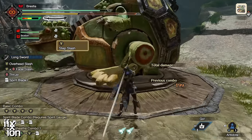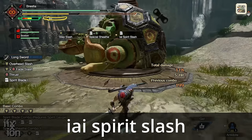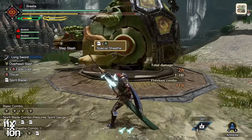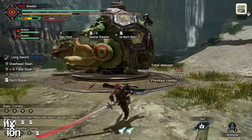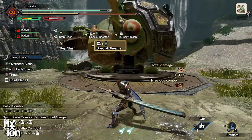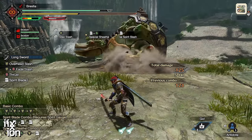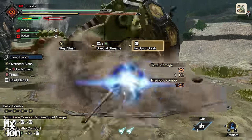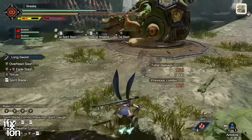The other draw attack is the Yai Spirit Slash — an amazing counter, and probably the most powerful counter in the game. Since it's a counter, it nullifies the incoming attack. If you hit the monster afterward, it does multiple high-damage hits, especially on a weak spot. And third, if you successfully land the counter, you can go into another Special Sheath to counter another incoming attack or simply continue your combo chain.